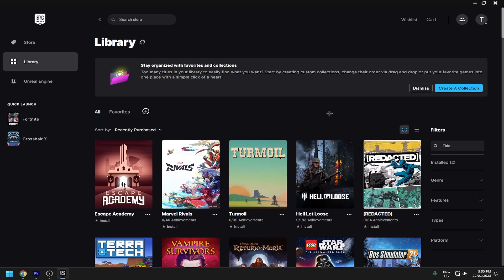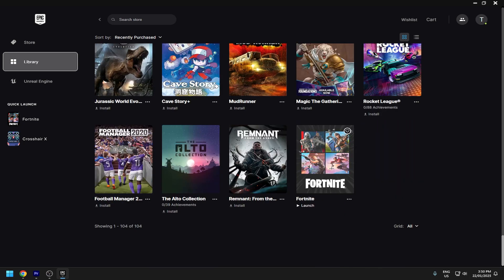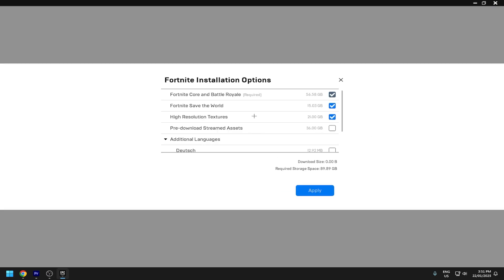For method number two, you're going to want to close Fortnite and come into the Epic Games Launcher. Find Fortnite in the library — for me it's always at the bottom so scroll down to find it. Click the three dots below it and come to Options.